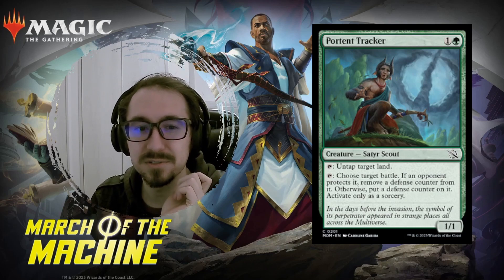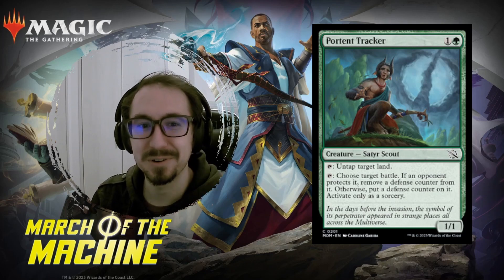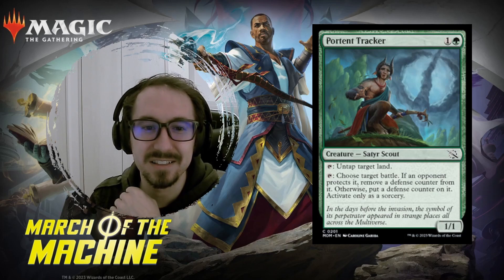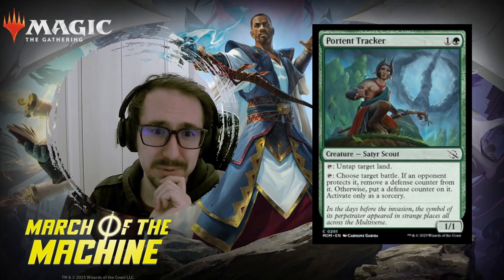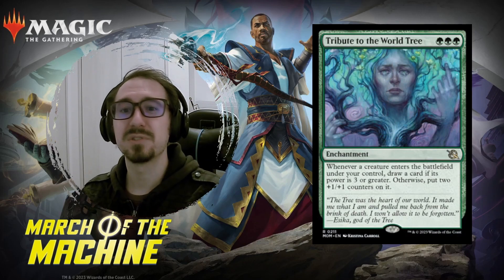Portent Tracker — basically a two-mana mana dork, but it also has some interaction with battles. You can remove counters from the enemy's battles, remove counters from your own battles, or put a counter on the enemy's battles to stop them from flipping it. We don't have other cards that do stuff like this, so it's very interesting.